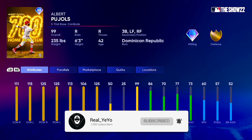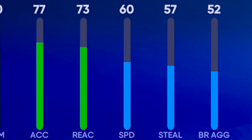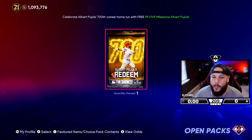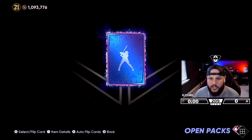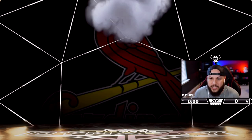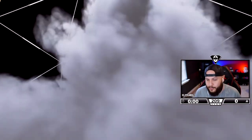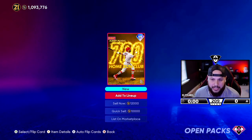He's a gold defender at first base, and Parallel 4 makes him a diamond defender at first. He'll still be a gold defender at third, and he plays left and right field as well. Solid card with 60 speed. So we're going to go ahead and open the pack and enjoy the animation — gold lights for this Pujols. We'll add him to the squad and try him out.